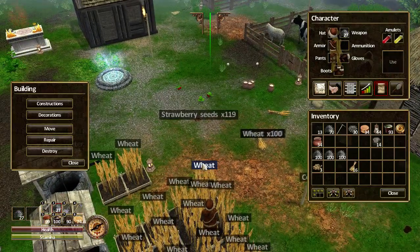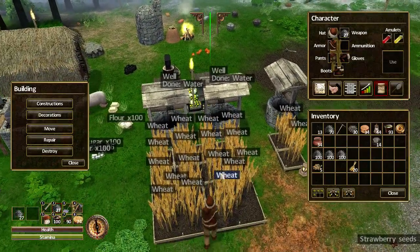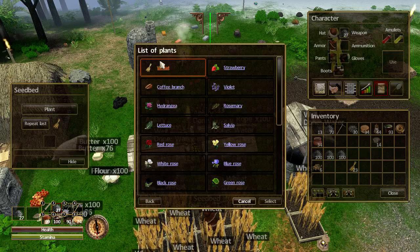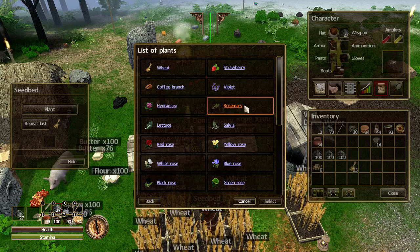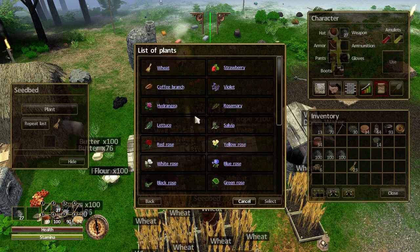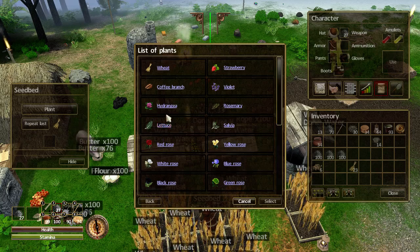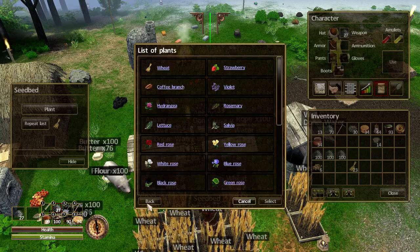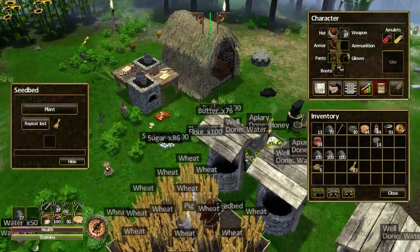Let's go to my fields and see what I can plant from a seedbed. So there's the stuff I can plant: wheat, strawberries, coffee, branch violet, hydrangea, rosemary, lettuce, salvia, roses - and that's it. You can see there are no sunflowers. So maybe the plant pot is where I'll get access to sunflowers, and I imagine it's also where the seps and other new stuff can be grown. We'll see when I get to that.